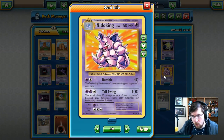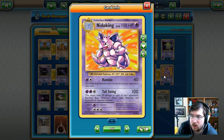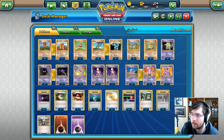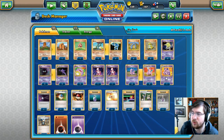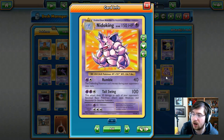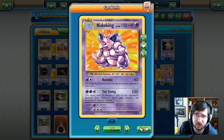Next up we have the big, the bold, Nidoking. 150 HP, psychic type Pokemon. Has Rumble — one psychic one colorless can do 40 damage, and the defending Pokemon cannot retreat during your opponent's next turn. You've also got Tail Swing — two psychic one colorless, 100 damage. This attack does 20 damage to each of your opponent's benched Pokemon as well. So that actually is a good Pokemon to try and set up. The only problem is there's only one Nidoking, so the likelihood of it ever getting prized — there goes your strategy. Nidoking is your highest damaging output and that is not saying much, because 100 damage is not a lot. Doing bench damage is good, but you're doing a maximum of 140.